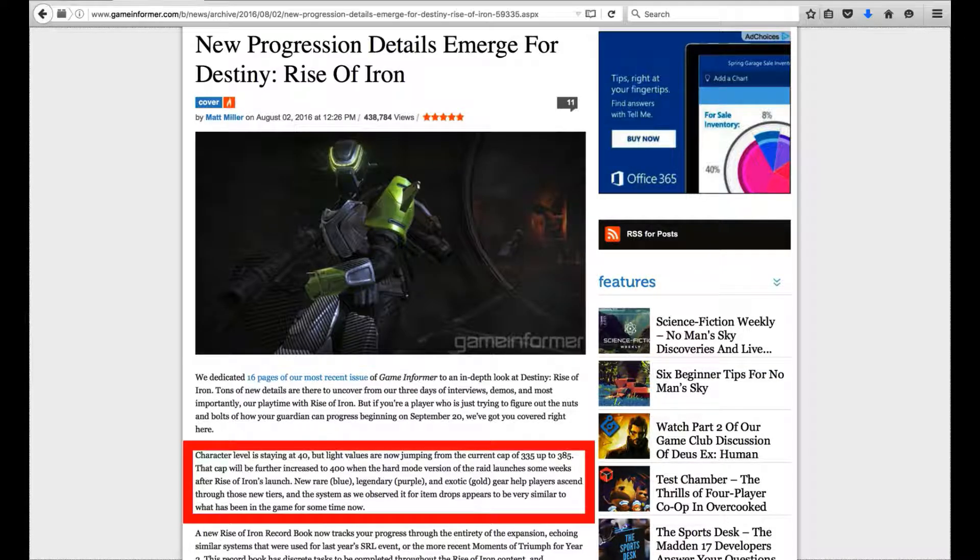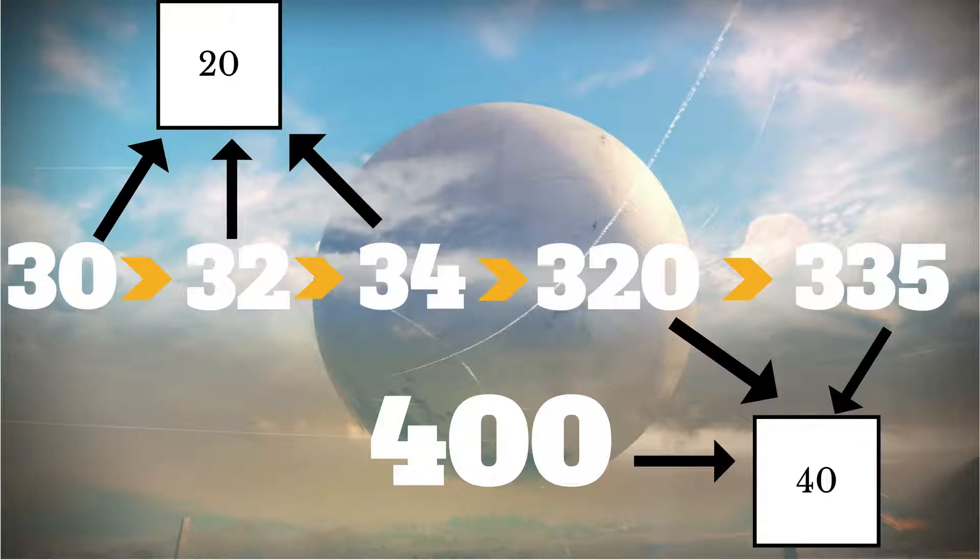So what's on the menu for today? I want to start off by talking about the new light level. If you haven't heard already, the new light level is going to go up to 385, and then it's going to be pushed up to 400 as the max light cap once the hard raid comes out for Rise of Iron.